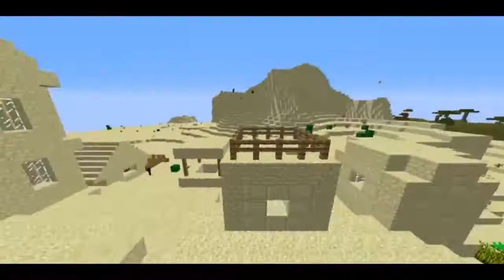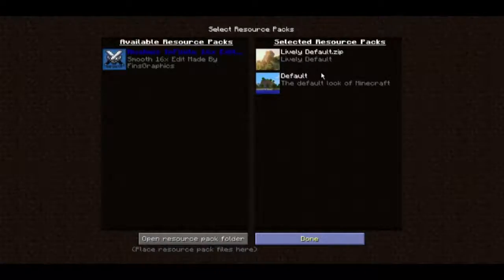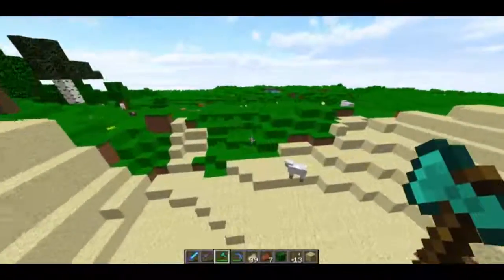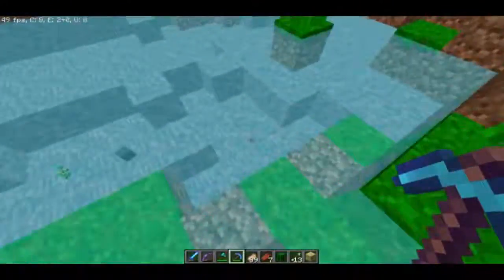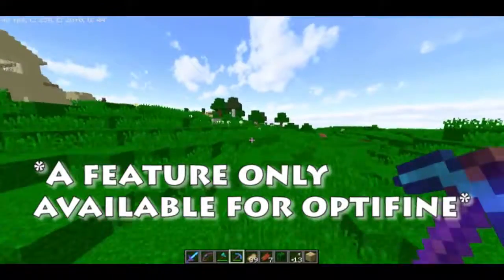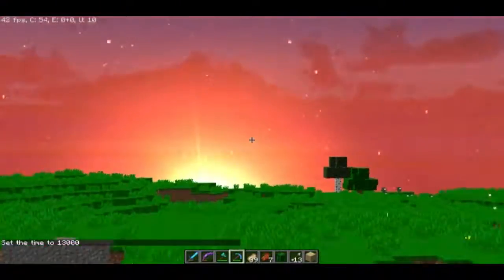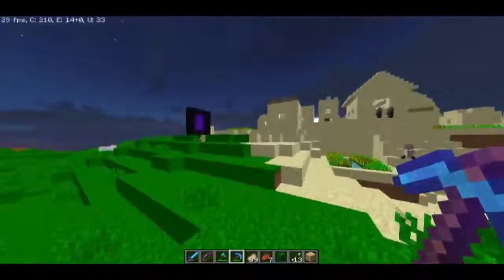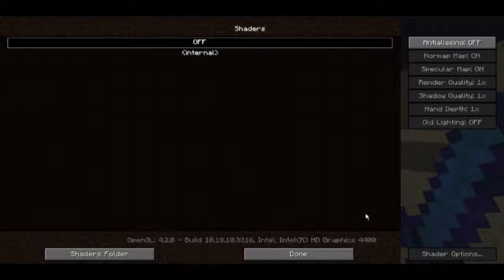There is also a texture pack you can download in the description below, called LivelyDefault. LivelyDefault makes your game look freaking awesome — it doesn't change that many textures, but it makes everything look so bright and colourful. It also has a feature where you can see custom clouds, which looks freaking awesome. Additionally, shaders can be enabled if you have a certain type of Optifine. I have 1.8 and it seems to be working as well, so shaders are enabled in Optifine and they do work fine.